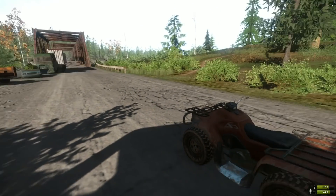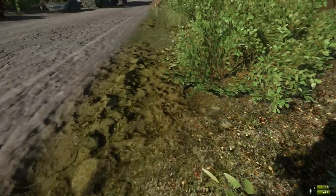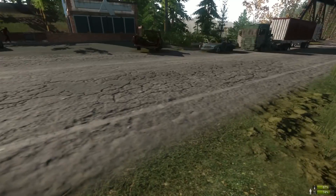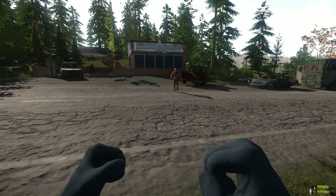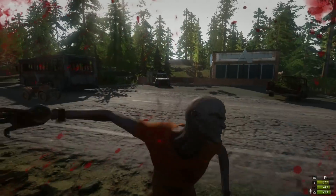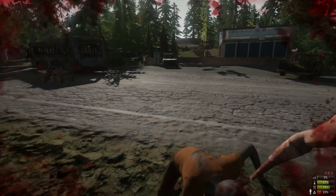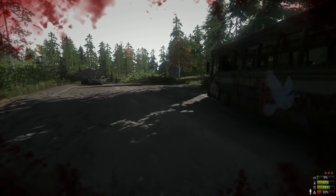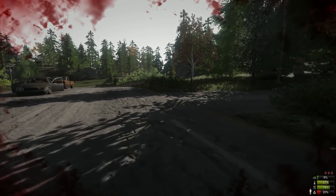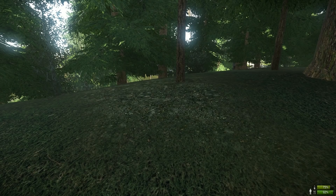The last thing you want to do in Miscreated is take on more than one mutant without a weapon. With a weapon you can take on two to three, but without a weapon it's not advisable. The animations can put you back, and the amount of bleeding markers they can put on you is really dangerous, so always keep an eye on your health.